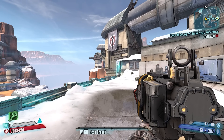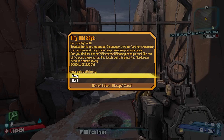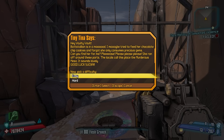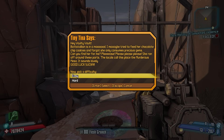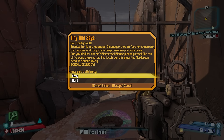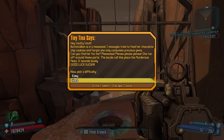We press F1 and there's going to be a little lag spike because it's loading the custom map, and then boom, we're here. There's a mini story to make it more interesting. Tiny Tina says: 'Hey Vaulty! Butt Stallion is in a mood — I maybe tried to feed her chocolate chip cookies and forgot she only consumes precious gems. Can you find her? She ran off around these parts. The locals call this place the Murderous Mesa. It sounds lovely. Good luck, sucker!'